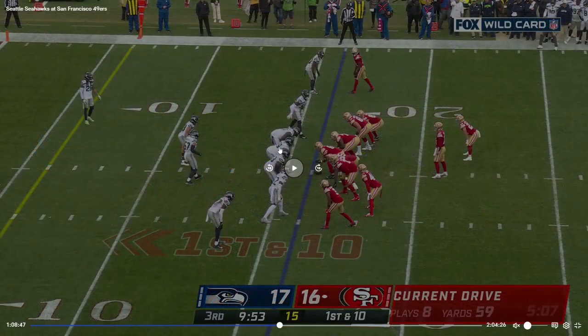Let's look at one more play. This is the Wild Card game against the 49ers. The 49ers are driving to start the second half. It looks like we have about six offensive linemen, a receiver on the right — I believe that's Aiyuk — Deebo Samuel on the left, and McCaffrey in the backfield. On the Seahawks' side, they're rushing five, with two linebackers and a safety back there, which is Ryan Neal.